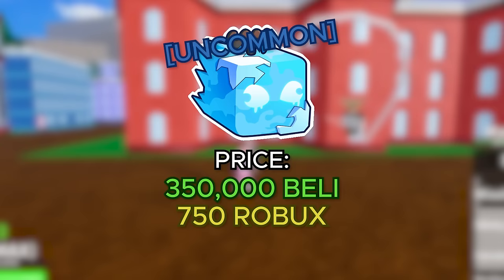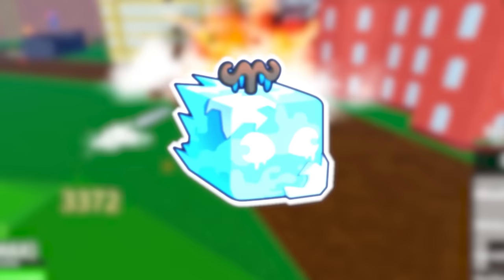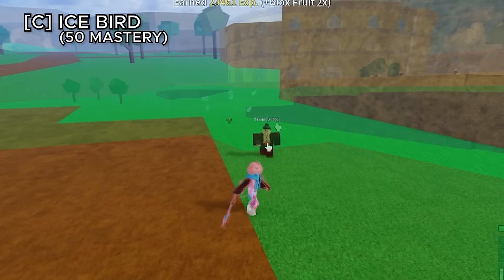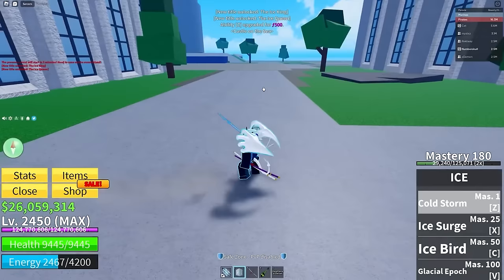The ice fruit costs 350,000 belly or 750 robux and also has an awakening. Ice spears are similar to the flame fruit's first ability but made of ice. Ice surge spawns a huge icicle dealing a lot of damage to everything in front. Ice bird shoots an ice bird that completely freezes a player for a few seconds on hit. The V ability freezes everything around you and is probably the best ability in the unawakened version.